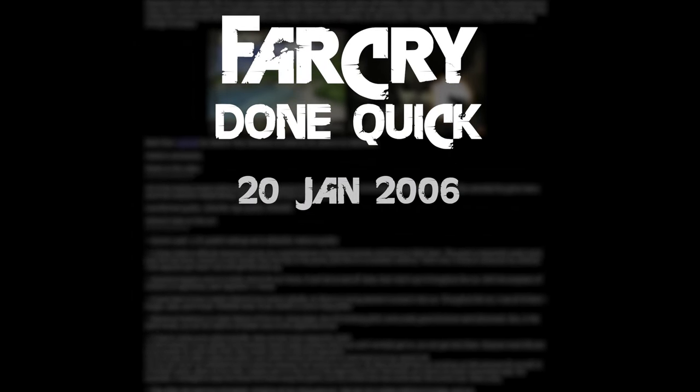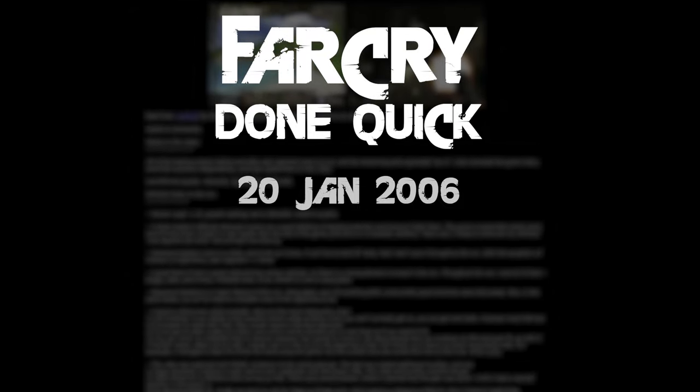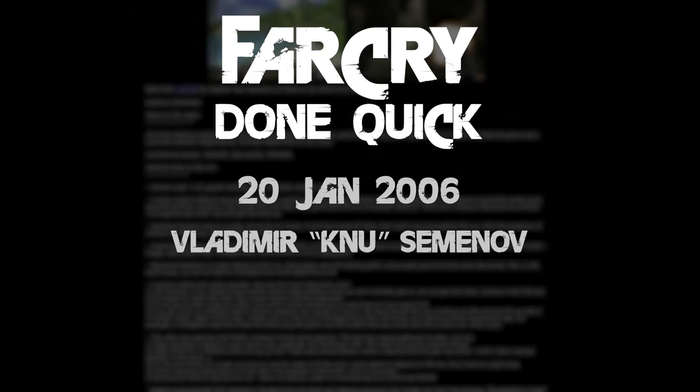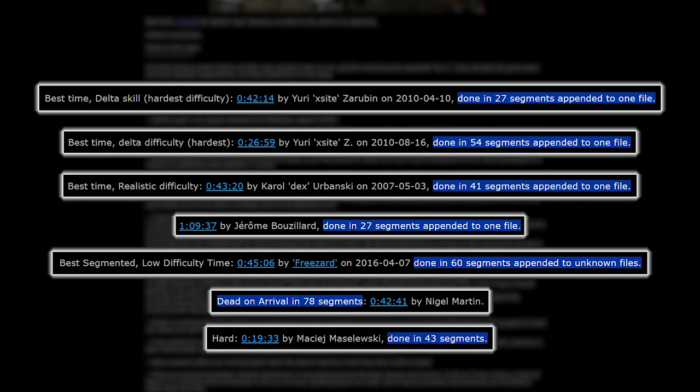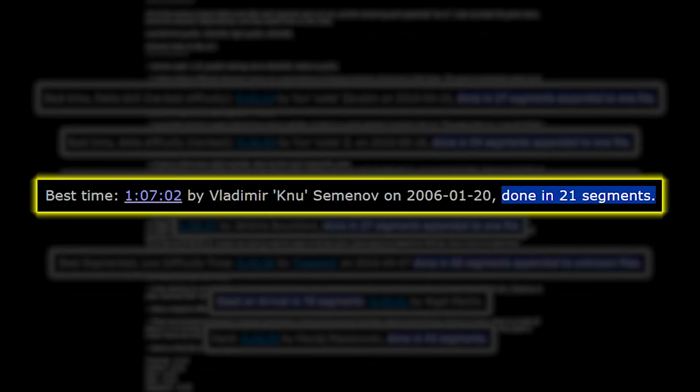This little story starts in 2006, when the first Far Cry speedrun of the entire game was released by Vladimir Kanu Semenov, with a time of 1 hour and 7 minutes. Back then, segmented speedruns were the norm, so this speedrun was done in 21 segments, one for each level and an extra one.